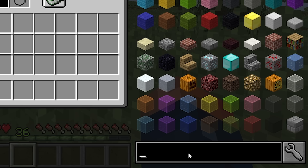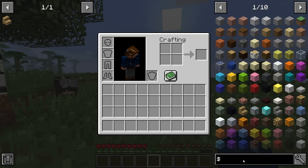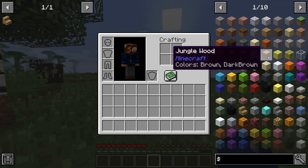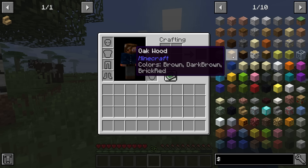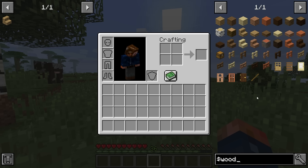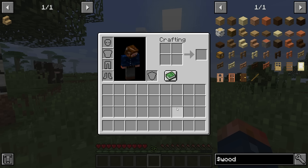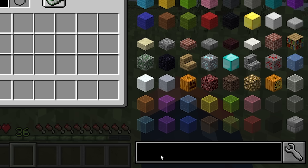Another search option is ore dictionary name, using the '$' key — this one's a bit more advanced. Think of the ore dictionary like this: we have a log and several different types of log, and the ore dictionary combines all of those into one tag called 'wood.' So searching 'wood' gives us all the types tagged as wood in the ore dictionary.